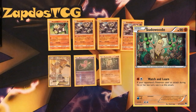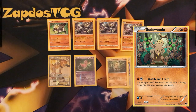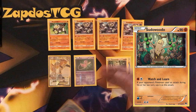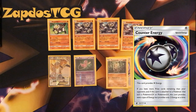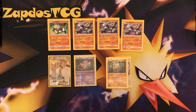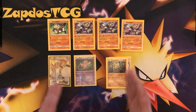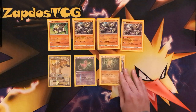Why is Sudowoodo so great? Because we are gonna pair it with Counter Energy. This Counter Energy will make sure that we can make quick work of the Zoroark GXs. They will usually use Righteous Edge on us, and if we are standing behind in prize cards, we can use Watch and Learn to copy the opponent's attack. If the opponent uses an amazing GX move, we can copy even GX attacks — that counts for the GX move of the game.